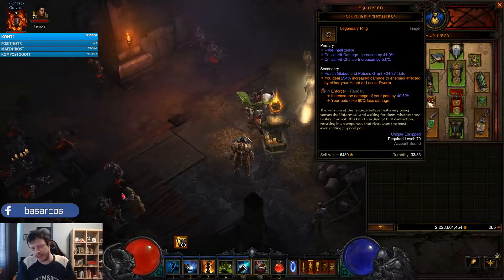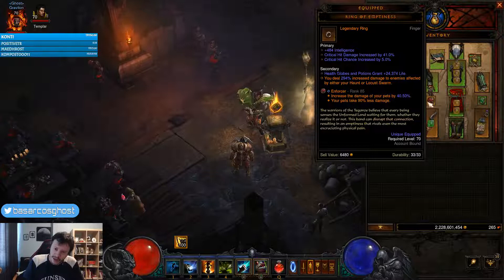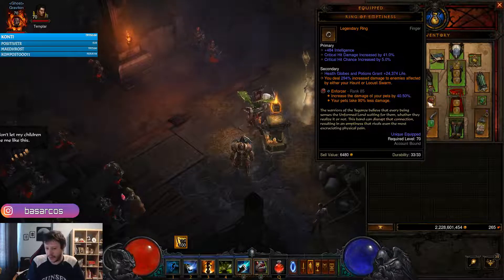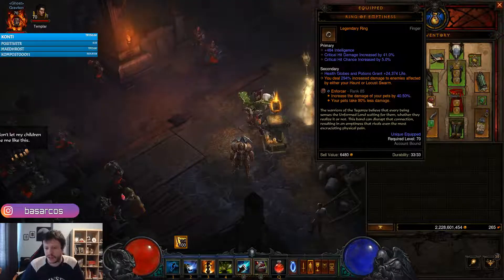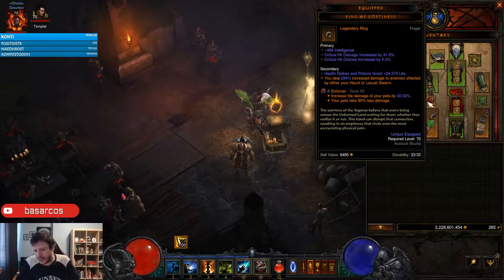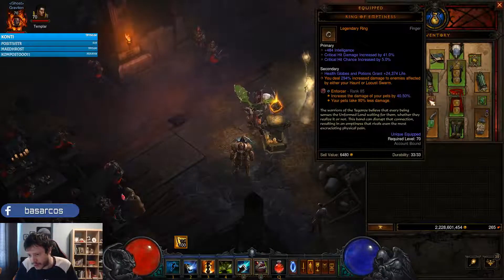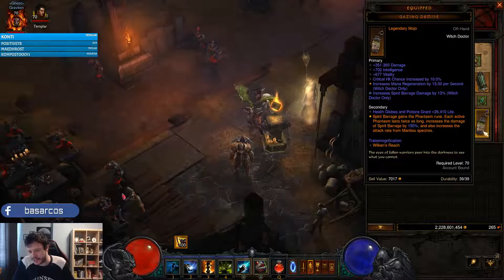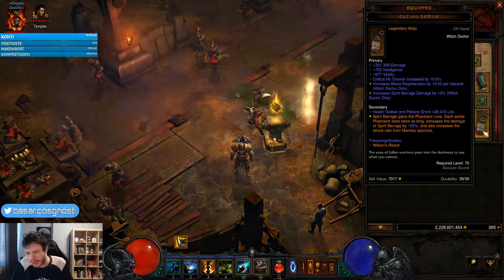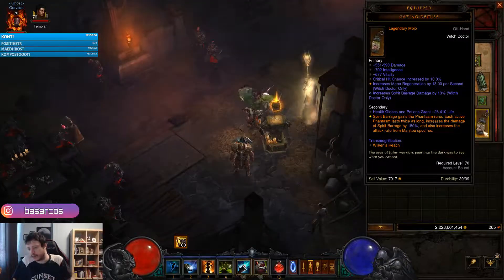For damage we will have Ring of Emptiness. In the recent patch this item was buffed — it used to require both Haunt and Locust Swarm to be present to give you the damage bonus, but now it is OR. You can have either Haunt or Locust Swarm on the monster and still receive the damage bonus. So we will be using Locust Swarm for that. And we will have the Gazing Demise as an offhand, which gives Spirit Barrage an extra rune and a damage bonus.